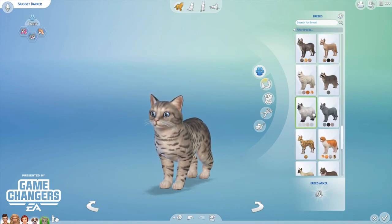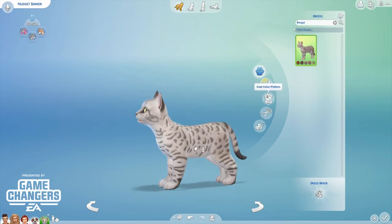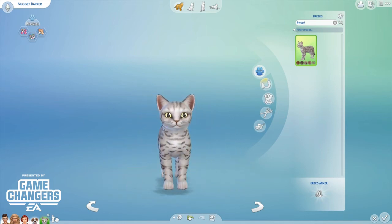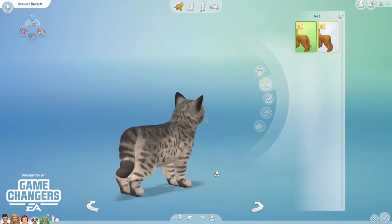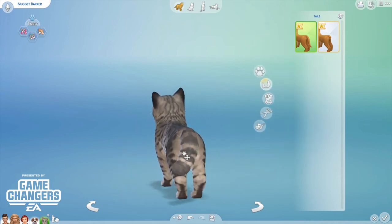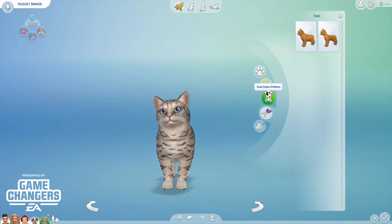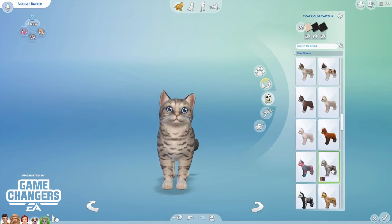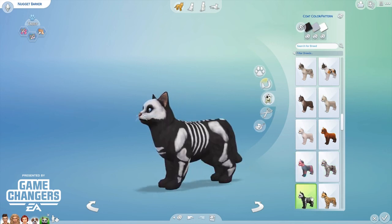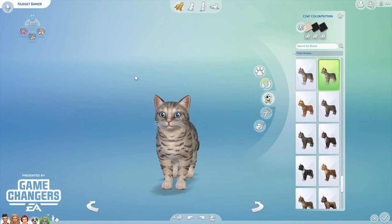All the breeds — there's a Russian Blue, oh my god! And a Bengal — they do have a Bengal! I've always wanted a Bengal in real life, I think they are the most adorable cats but they're so expensive. We can also change how fluffy the tail is — just size it up. And there's even a robot cat — so freaking cute! I cannot wait for you guys to get this on Friday.